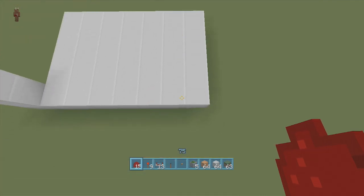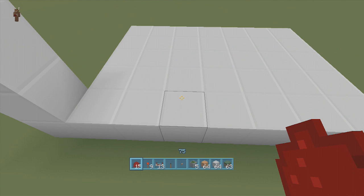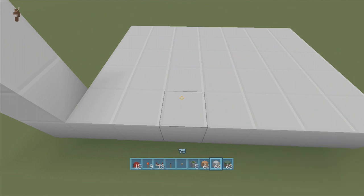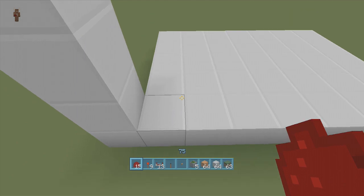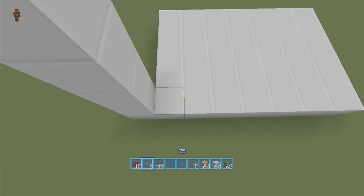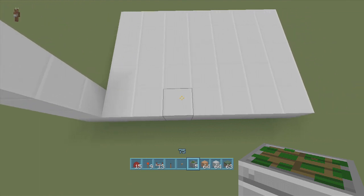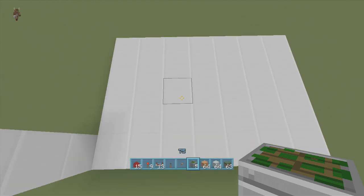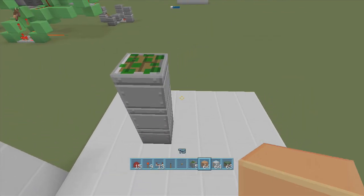For this build we're going to need at least a seven by five spacing, and we're going to have to dig down at least six blocks. If you want to know what resources you need for this build, they're all in the bottom HUD bar. Starting from the bottom left-hand side, we're going to count over three — one, two, three — and then count up three — one, two, three — and put our triple piston right here.